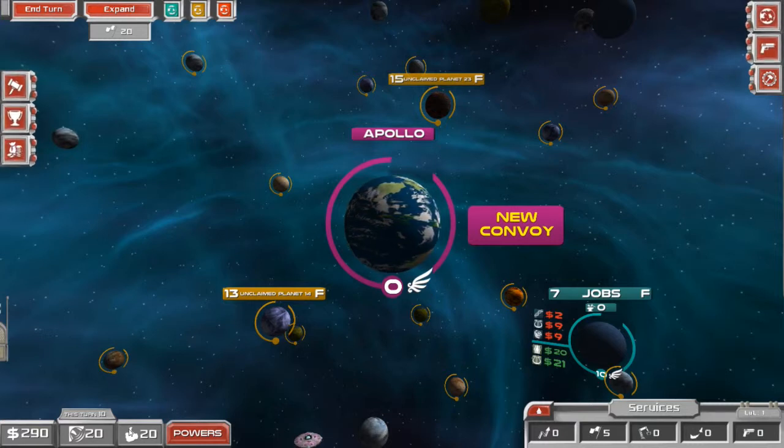Some city-states may, for instance, allow you to build shipyards on other planets, while other city-states may allow you to recruit special forces in combat. Depending upon what city-state you want, it gives you the certain benefits of each.